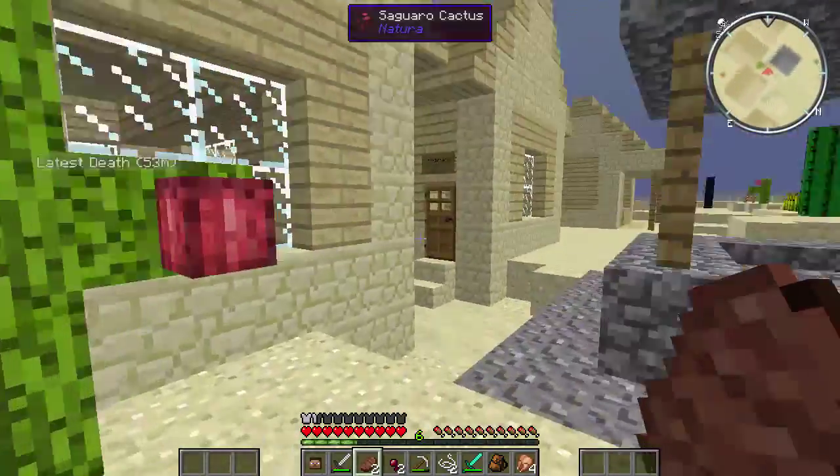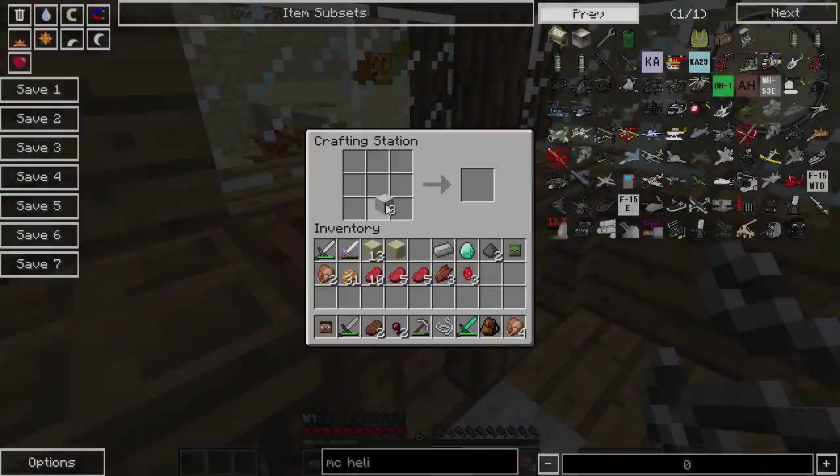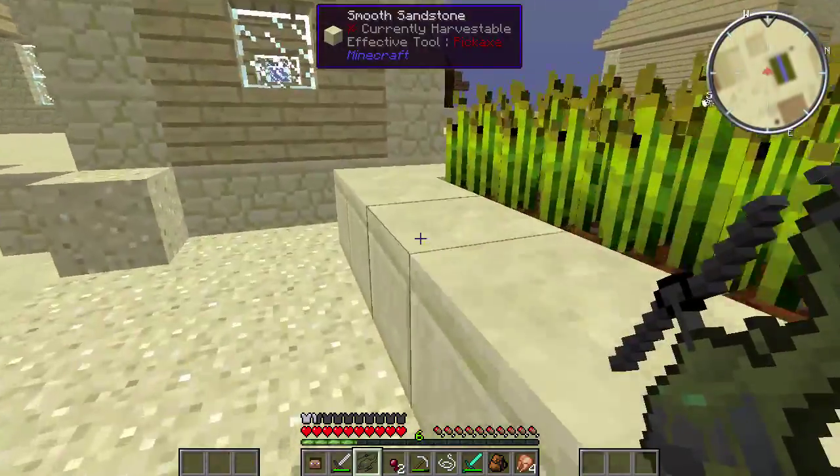So let's head over to the place where we keep all of the goods and look into that. And there we go. We've got so many sets of stuff on us. It must have a lot of iron in it.